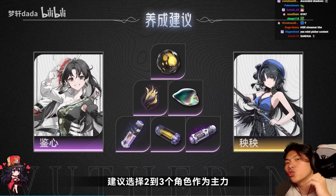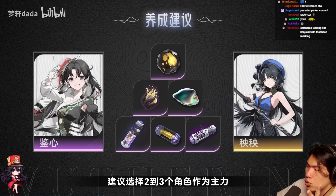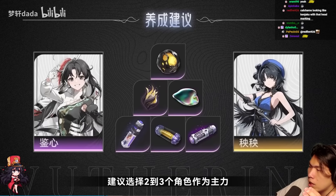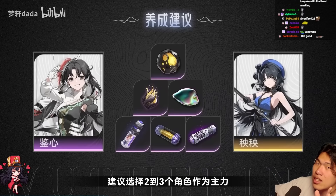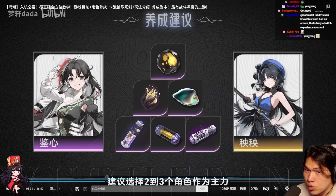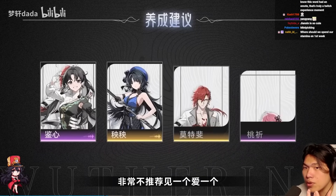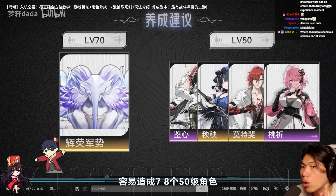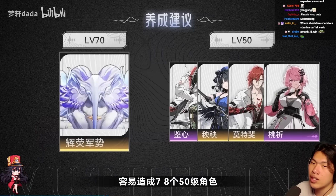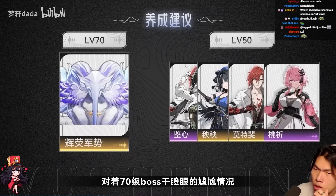Going into the start of the game, it is highly recommended to only focus on two to three units instead of spreading resources, because the amount of resources scales exponentially. From level 50 to 60, 70 to 80, 80 to 90, it gets very, very expensive. You want to focus on a core team instead of investing in a very diversified team. For example, raising four different teammates all at level 50 and trying to fight a level 70 boss will get you destroyed. Just focus fire on one main team.